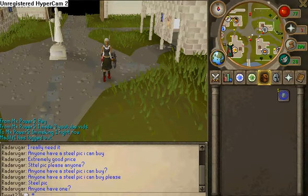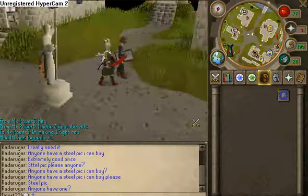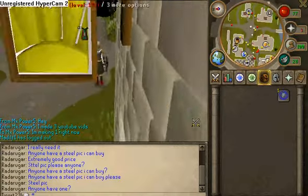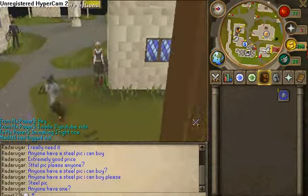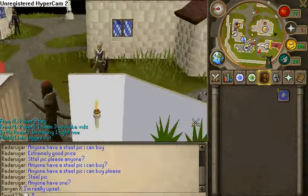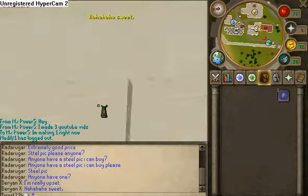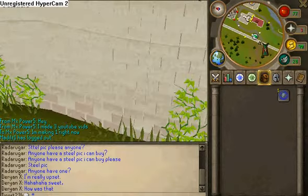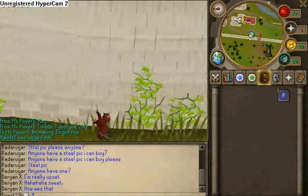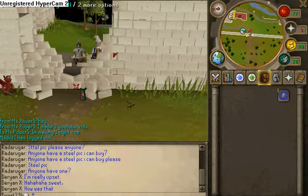I'm finally back in Falador. As you can see, all the little newbies running around, except that dude right there. If you guys want to know my account name, it's TigerT234. And if you want cursors like mine — my little strength skill cape cursor — just message me or comment on the video. I'll be more than happy to get you the information.